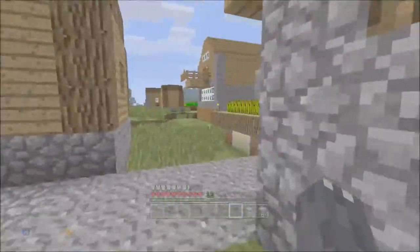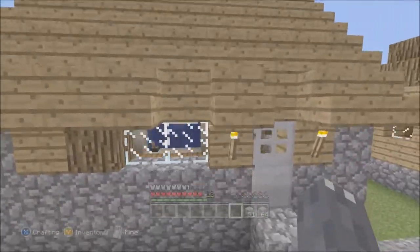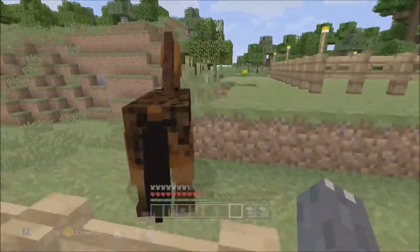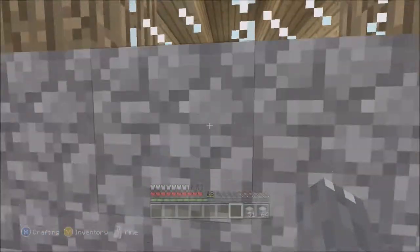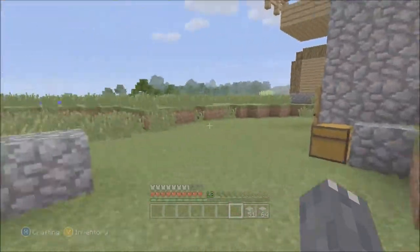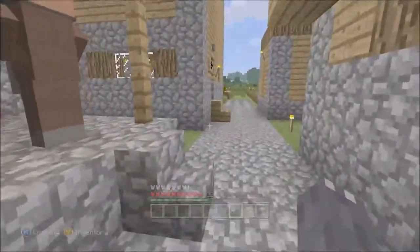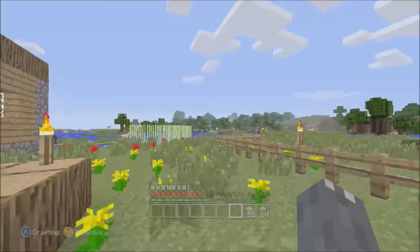Let's go and do some trading. We need as many emeralds as we can get because we've got to get a whole suit of armor. Any villagers? Anything in here? Nope. Oh there's a horse in the field over there! Oh you're outside - you're a pretty horse! Two horses and just one cow in here. Right, villagers - I see a pink one. I don't think they have very good trades. That is a good trade but it's not what we want at the moment. I think Dave is the villager that does the trade we want but we need some emeralds.